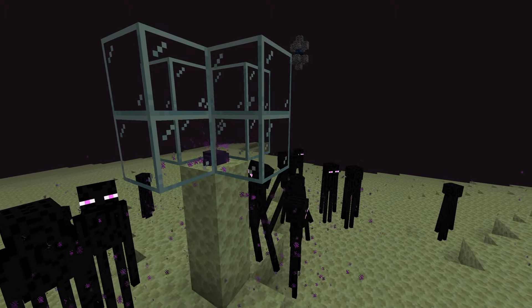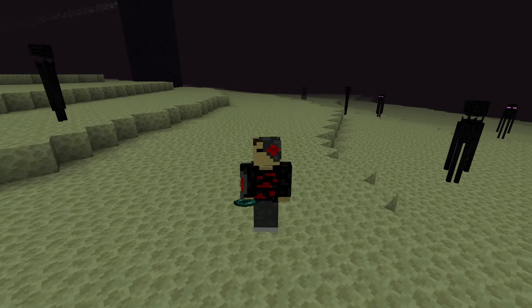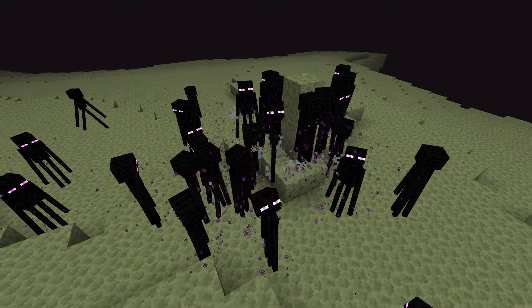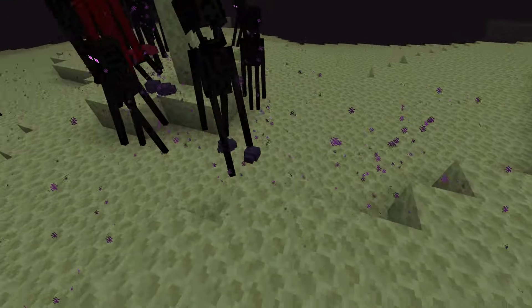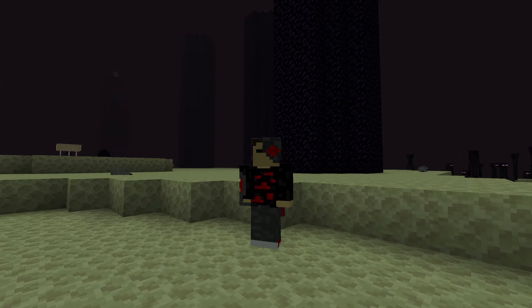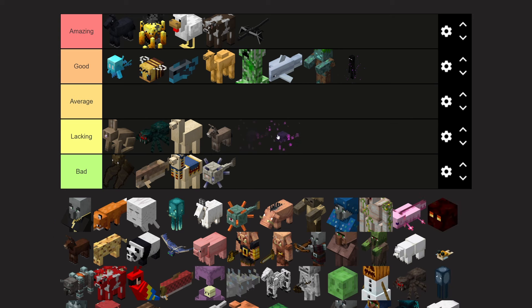The Endermite is very unique because it has a chance to spawn after you throw an ender pearl. Despite the 'ender' part of its name, they don't actually get along with Endermen, so this mob can be very useful for building an Endermen farm. However, they're up there with silverfish in terms of how annoying they are, and they don't drop anything besides some XP. I'm going to give the Endermite a lacking tier.